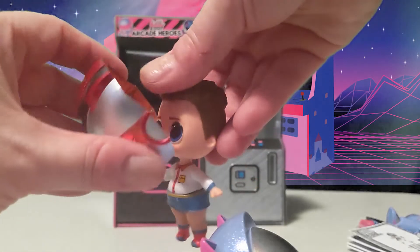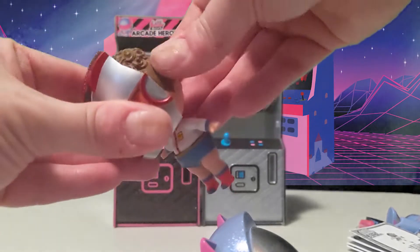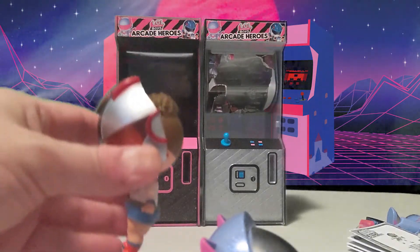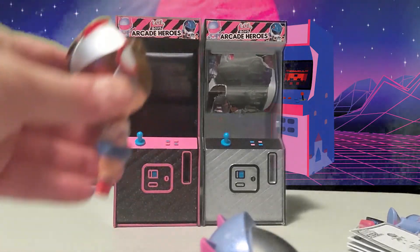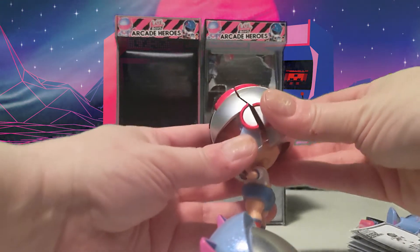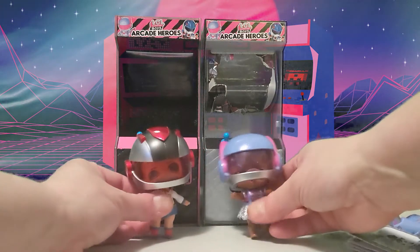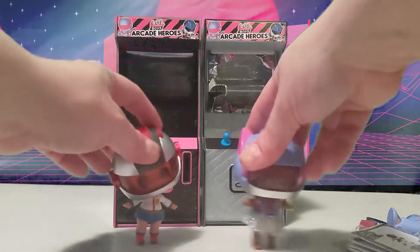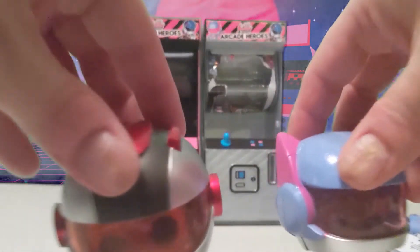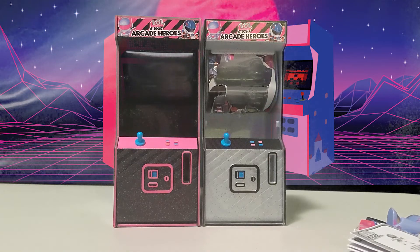We need to put the masks and helmets on - you do it by pushing the visor right on. If you take the other part of the helmet off first, it makes it easier to assemble. All right, see you next time on Fun iTV!